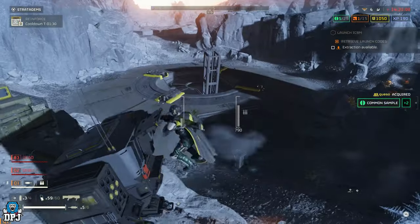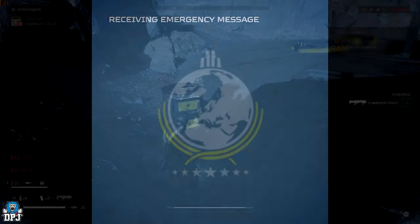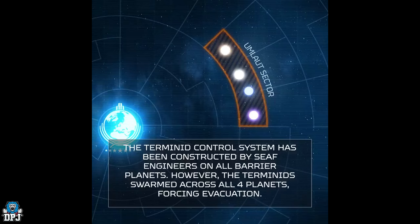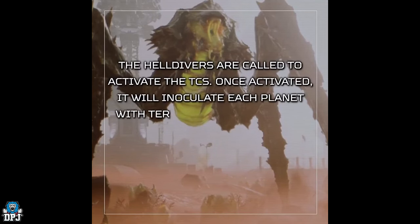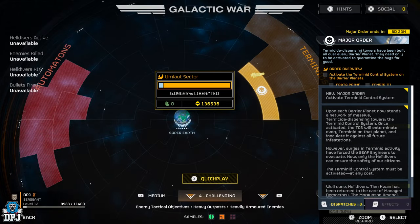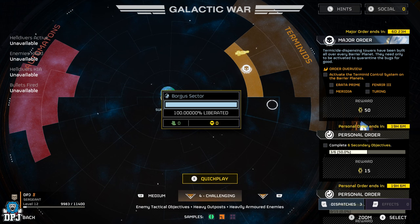I got a notification on my Twitter notifying us of a new major order — check out the video they just posted. Jumping into the game, we can see the new major order states: Terminid Dispensing Towers have been built all over every barrier planet. They need only to be activated to quarantine the bugs for good.